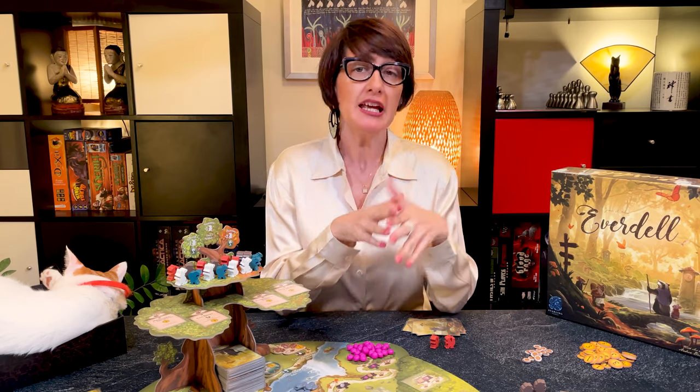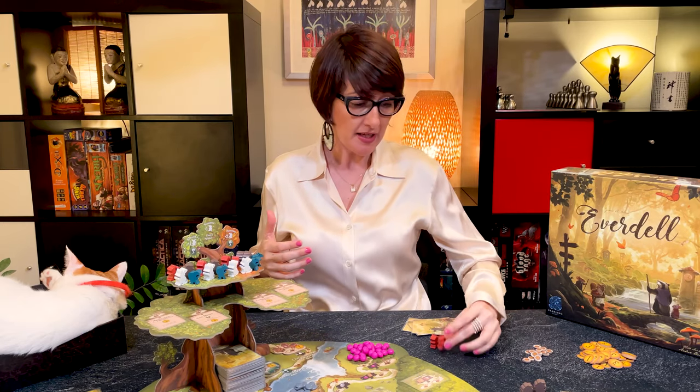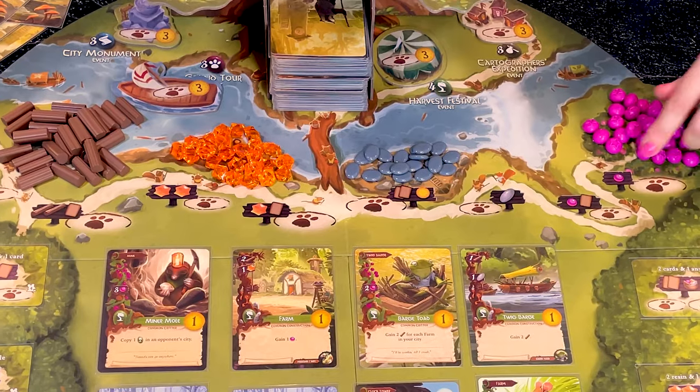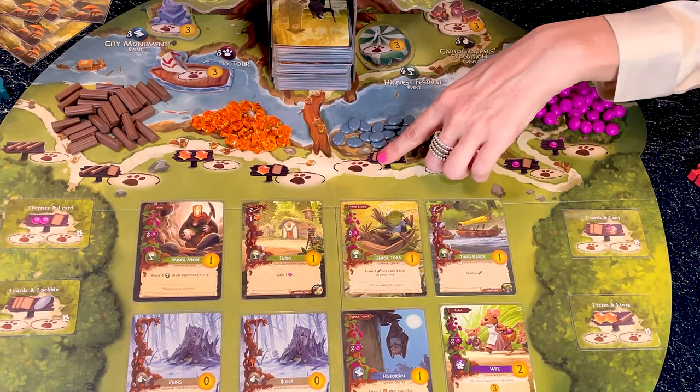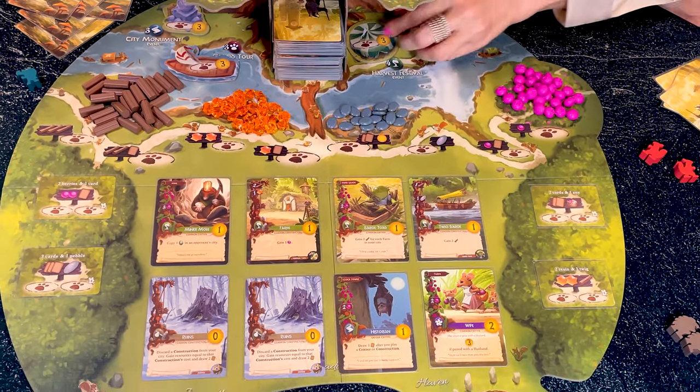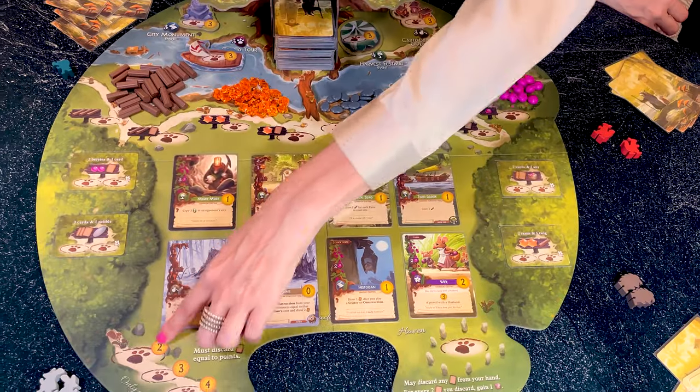Play proceeds clockwise and each player can take one of three possible actions per turn: one, to place a worker; two, to play a card; or three, to prepare for a new season. You place a worker to gather resources, draw more cards, post events, or perhaps to embark on a journey.